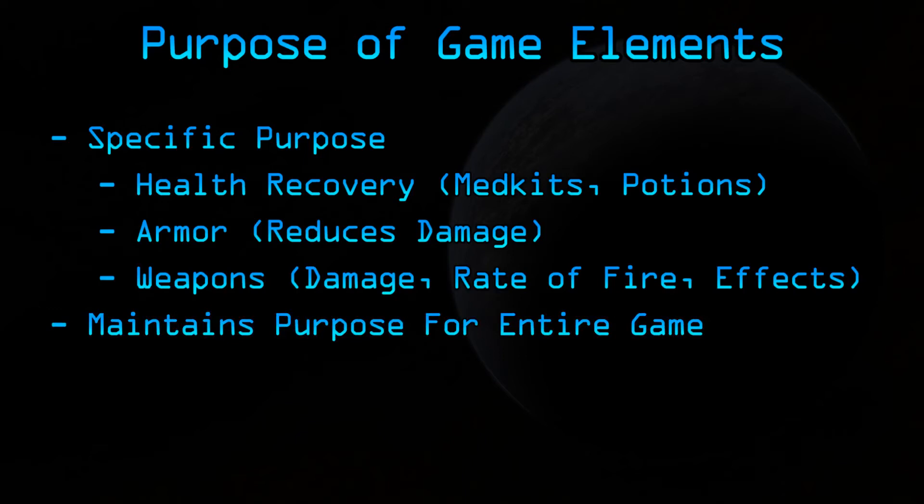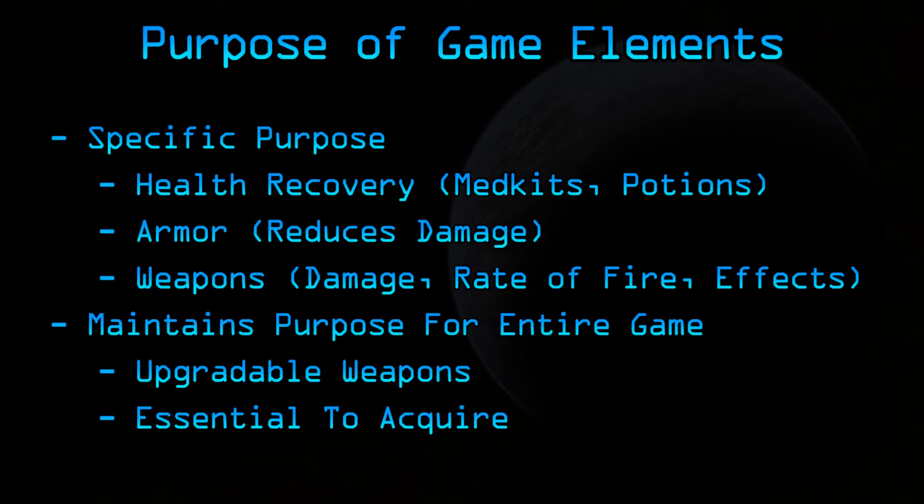So maybe you can upgrade your weapon. Maybe you have an initial weapon, but instead of replacing it completely, what you do is add certain upgrades to it, so this weapon will still be useful later on in the game. You should always have a reason to obtain these weapons. After all, if there's no reason to obtain them when you can use something else, why bother having it in the game in the first place? There should be a reason to have something.